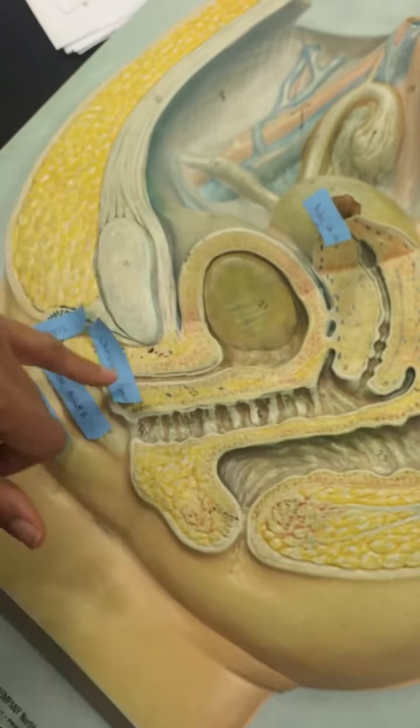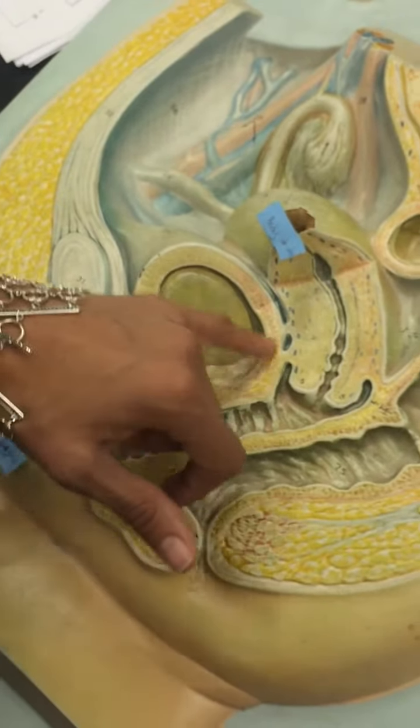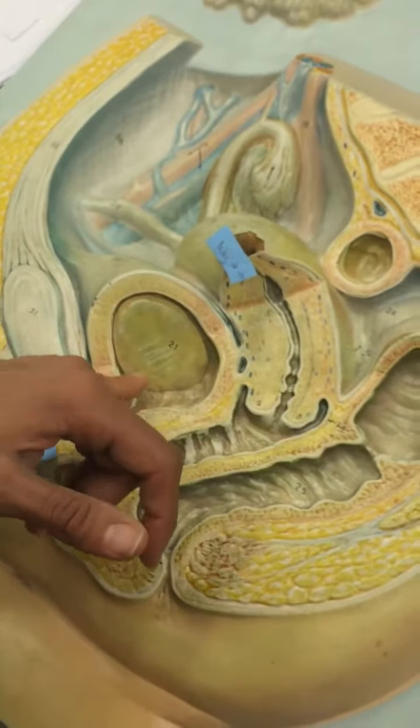A urethral opening or orifice is here. This is the urethra. This is the bladder — it's made up of smooth muscle, the detrusor muscle.